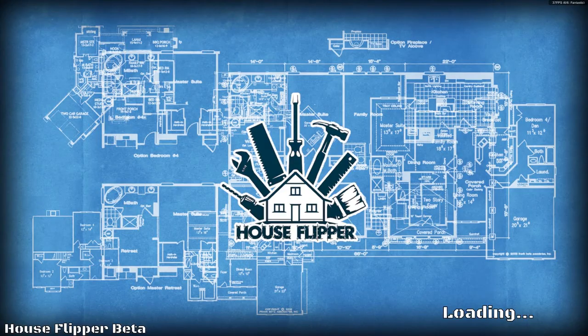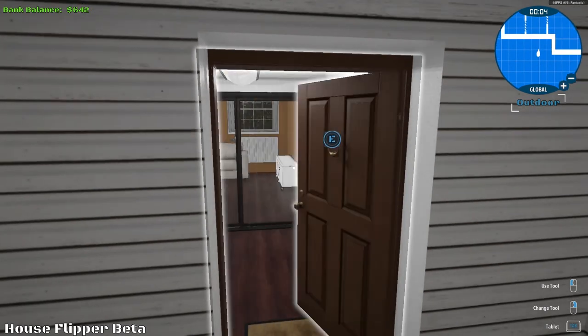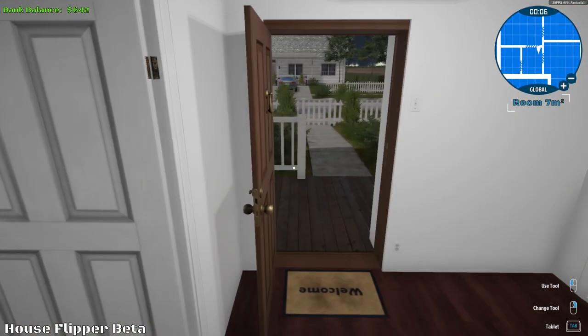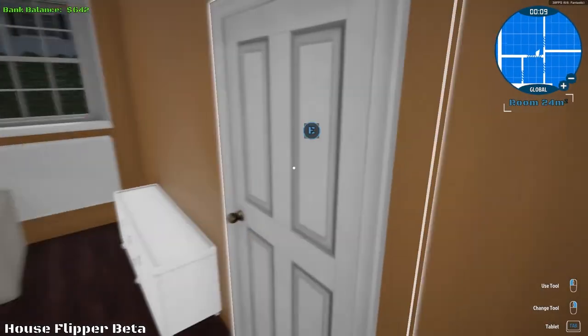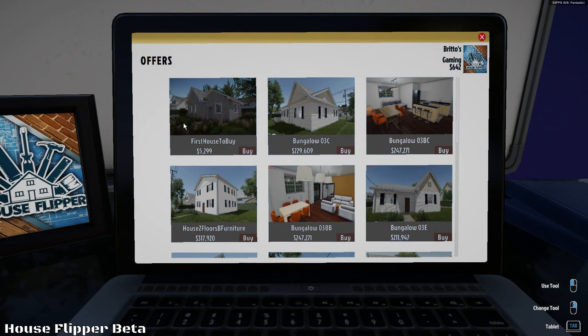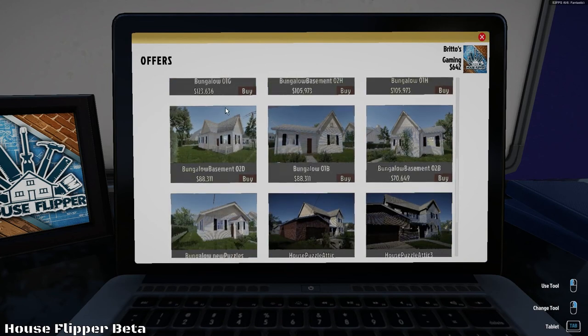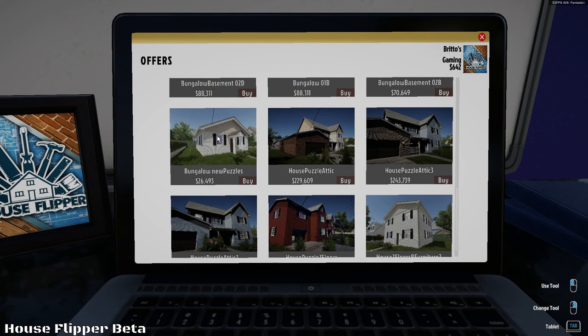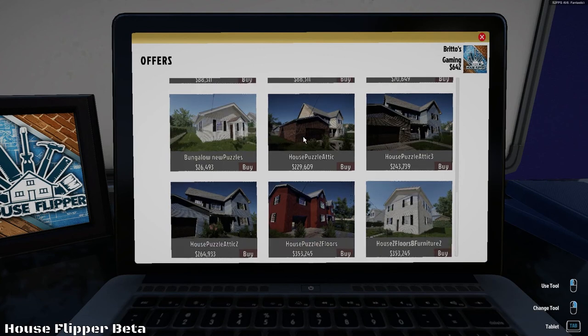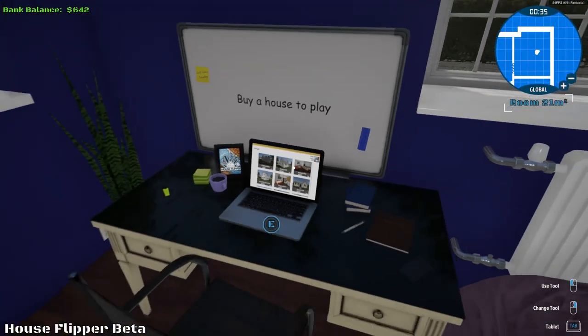Let's not worry about the ranking — it's taking too long. We're back home again. Go back to our computer, buy a house to play. Here are the houses — the first house to buy is $5,200. Obviously we don't have that sort of money, but there are some very expensive houses here — $26,000, $229,000, $353,000. Wow. This $5,200 one would be the one we go to once we've got the money.